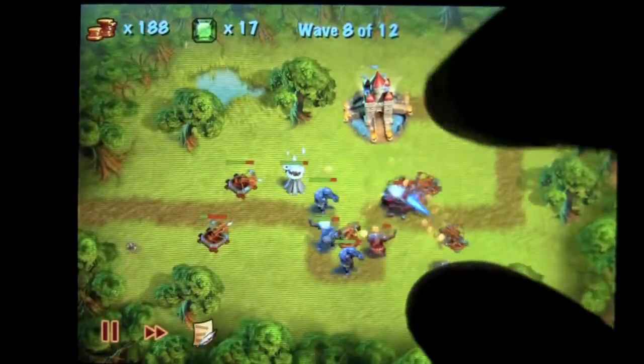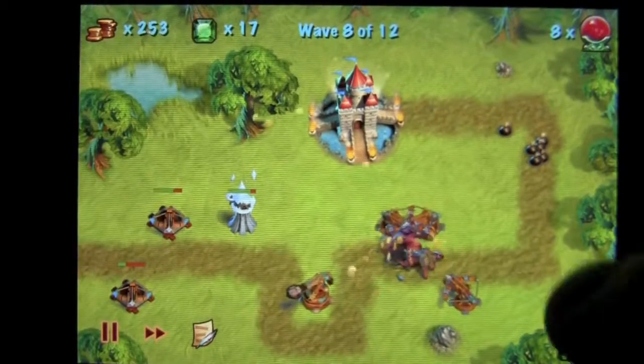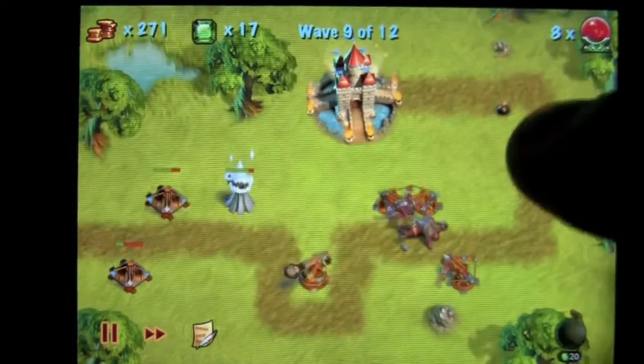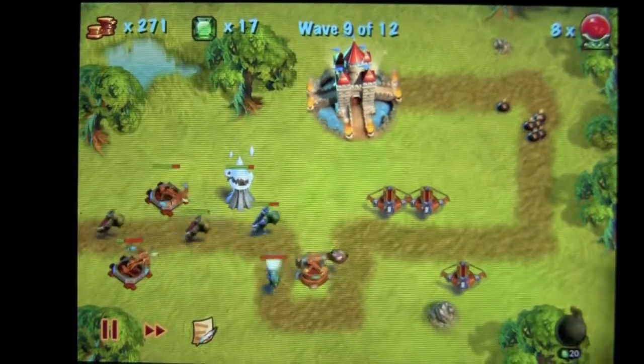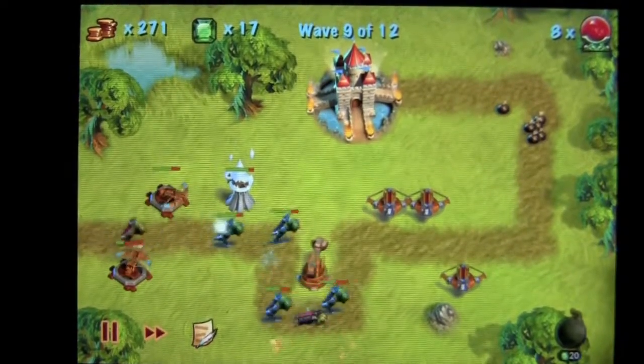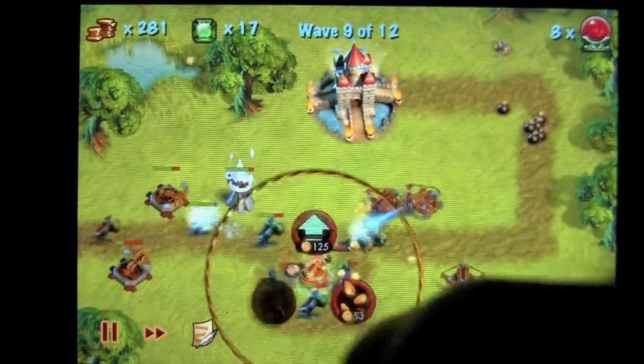You can also pinch in and out. Your lives are in the upper right, represented by the crystal ball there. I placed some landmines over here as a nice little fail-safe. Those are the special weapons — you'll get powder kegs and things like that, which are kind of cool and very helpful.